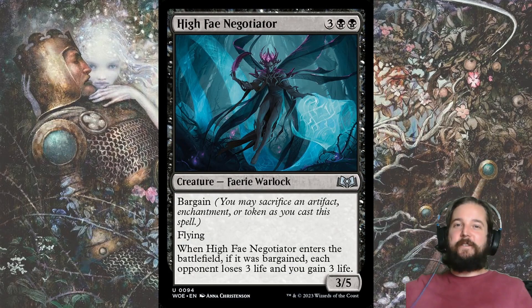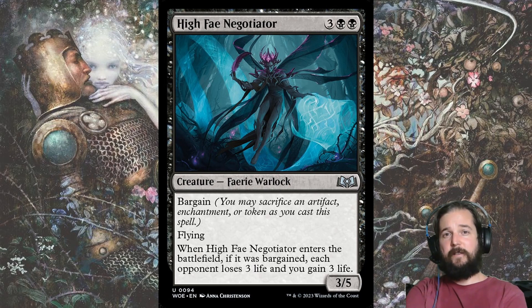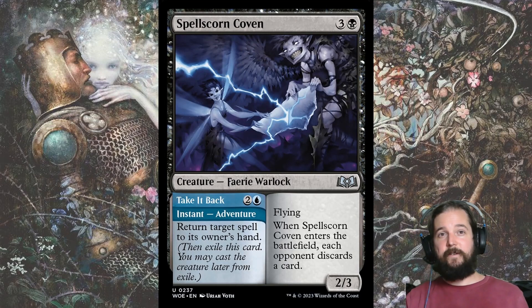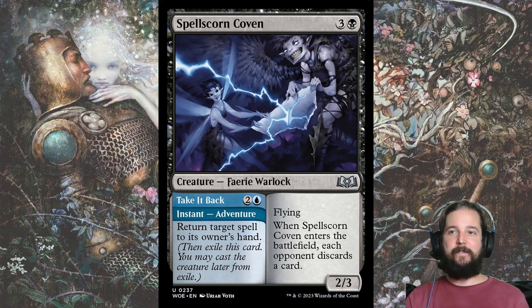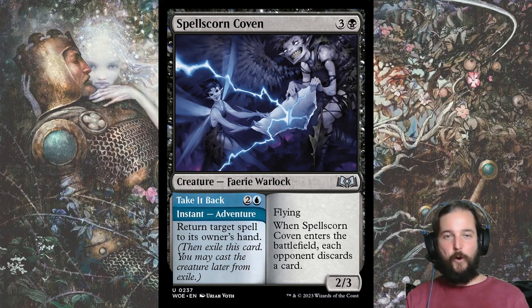Another five-drop that feels comparable to Hamlet Glutton is High Fae Negotiator. It also gains 3 life if bargained, but instead of getting a 6-6 trampler, you get a 3-5 flyer, and you also get to zap your opponent for 3 life. Spellscorn Coven is also great even if you can't easily cast the adventure side — a 2-3 flyer that makes your opponent discard synergizes quite nicely with Hopeless Nightmares to ensure your opponent is hellbent and relying on top decks.